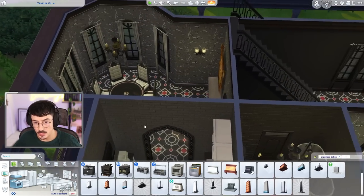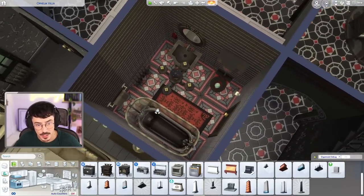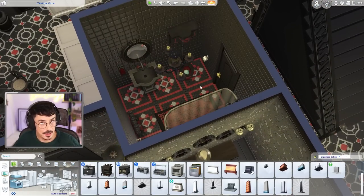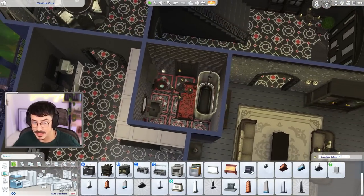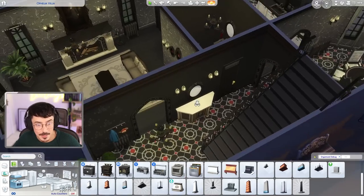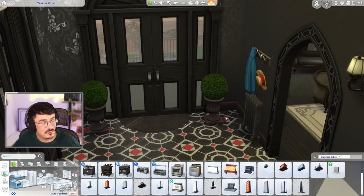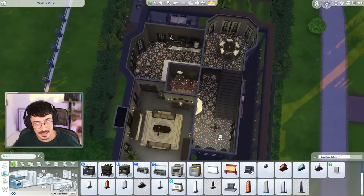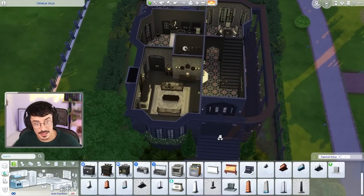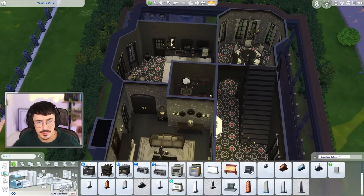I also went ahead and furnished the bathroom off camera, and also the hallway. I actually liked doing this bathroom — I was excited about it for some reason. I just like the black and red together in here. Wouldn't have it personally, but I think it suits the Goths. And also this hallway — just a little side table, a bit of a coat rack, and a radiator. This level is complete and done, and I'm happy with how it's come out.